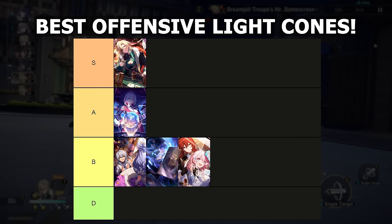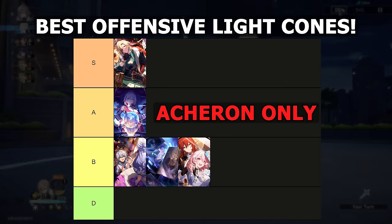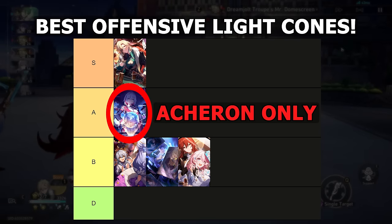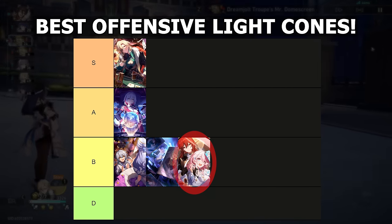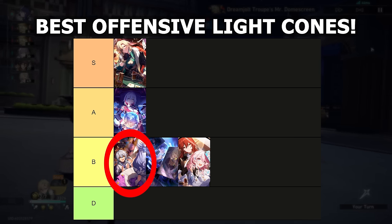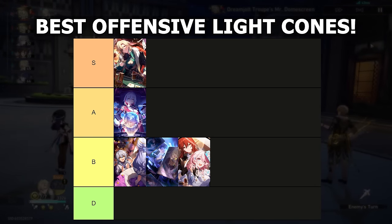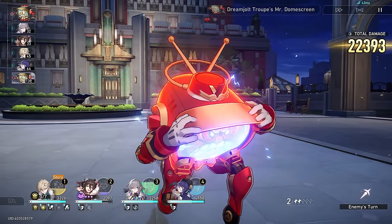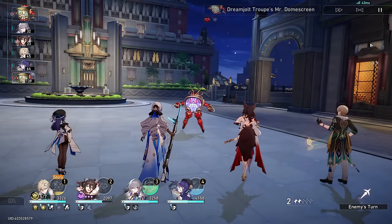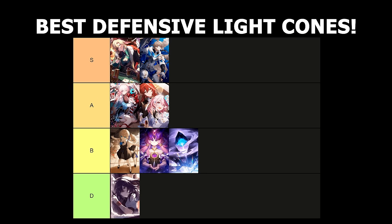For those that want to build him more offensively, his signature is well above the competition, but if you're strictly using Aventurine with Acheron, Trend of the Universal Market will be almost as good. The MOC currency light cone is similar in strength to the Battle Pass light cone, and the limited 4-star Concert for Two is actually slightly better, though less obtainable as a limited banner gacha. For a free-to-play Aventurine at E0, I think he is better built defensively with a defensive light cone rather than one that focuses on his damage.